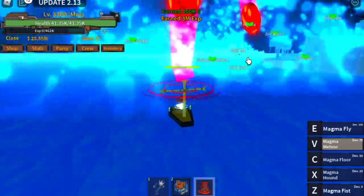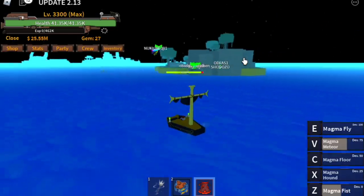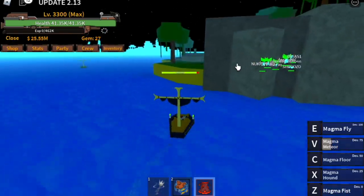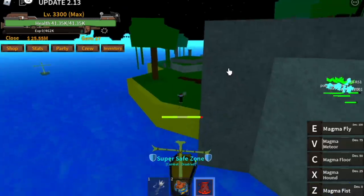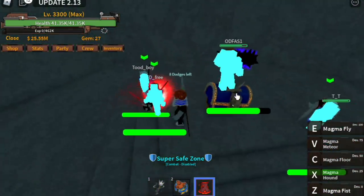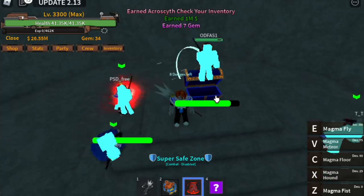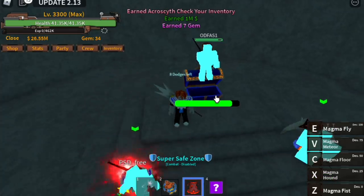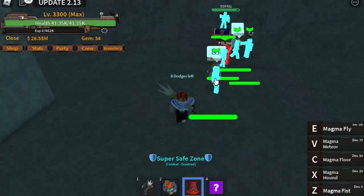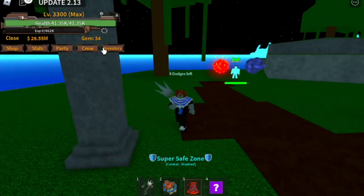Hello, GamerNom is back. So finally guys, after days of grinding Sea Beasts, aside from getting the Spirit Fruit, we were able to get the Acrocyte. Of all the things we were able to unlock — fruits, accessories, etc. — this is the best item so far. I've unlocked almost all of the accessories except for the legendary one, the hair of Big Mom, and her sword.